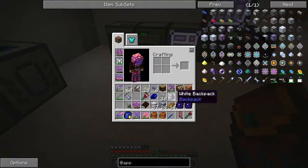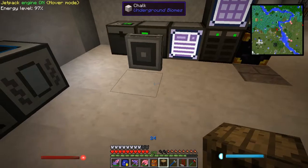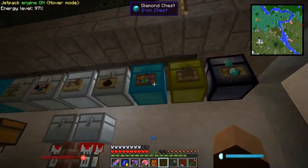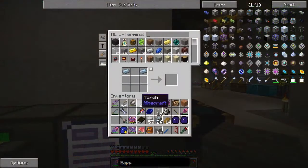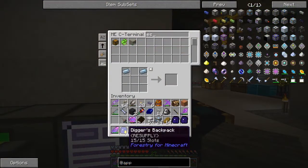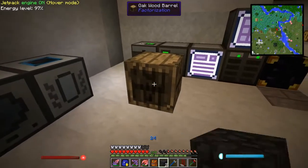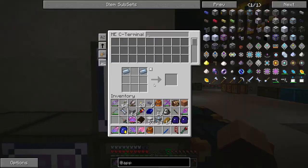I want to do a little experiment to see if the factorization barrels work the same way as these ones. Basalt cobblestone - there are two pieces. I check that in there and do I see basalt cobblestone? I do not. So the factorization barrels don't work this way. That's good to know.